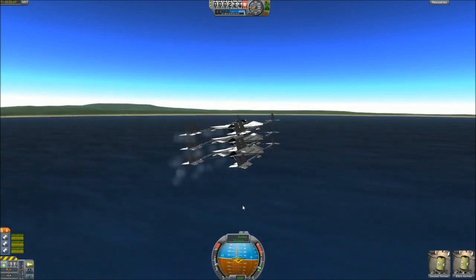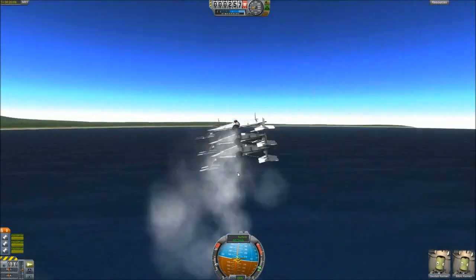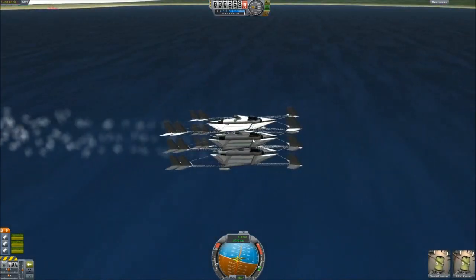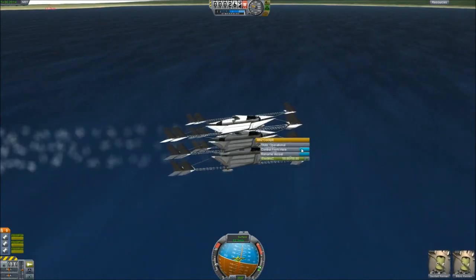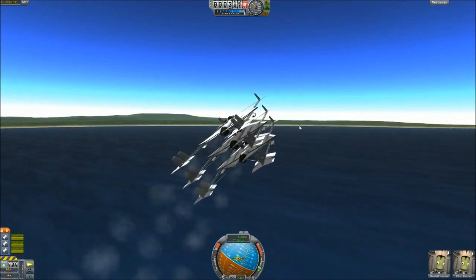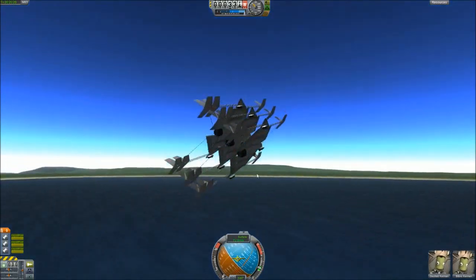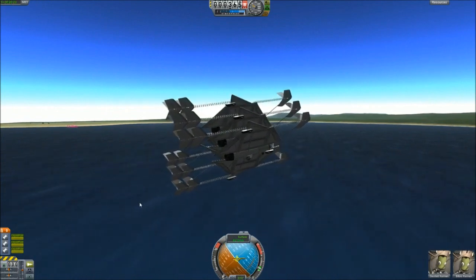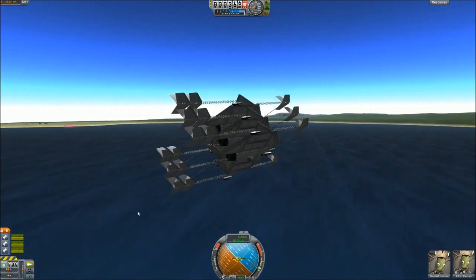As you can see, still flyable, although definitely getting more and more jittery. We are going to turn — you can see them sliding against each other — and bring them back toward KSC for another landing.